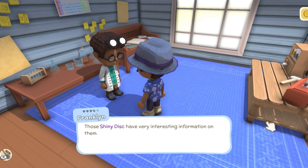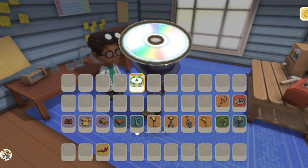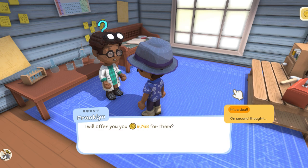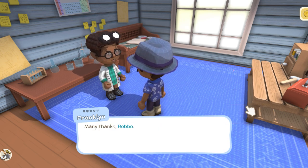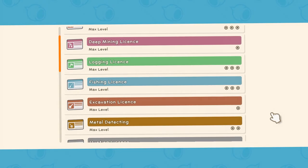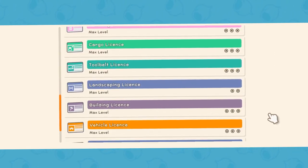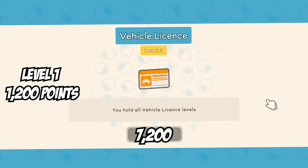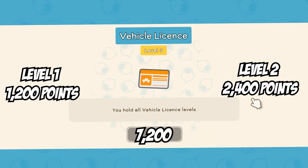You'll unlock new vehicles with Franklin by selling him shiny discs, which by itself can actually be quite profitable. You'll need to have sold him 28 shiny discs to unlock the helicopter. You'll also need to have unlocked the level 3 vehicle license, which you can purchase from Fletch. The level 3 vehicle license will cost you a total of 7,200 points, but you'll need about 3,600 to unlock level 1 and level 2.